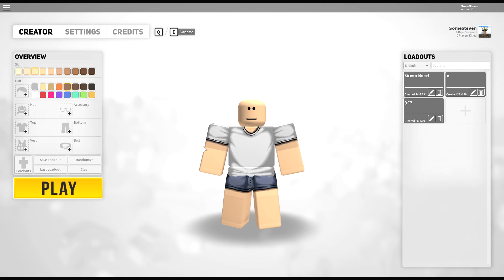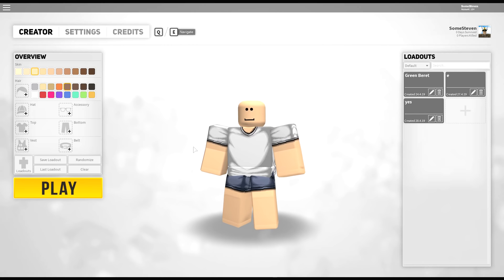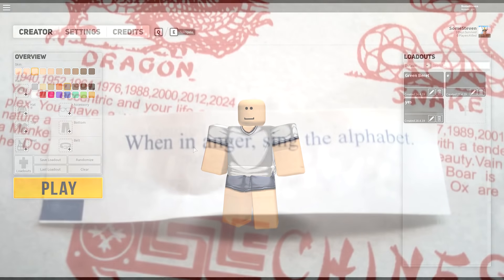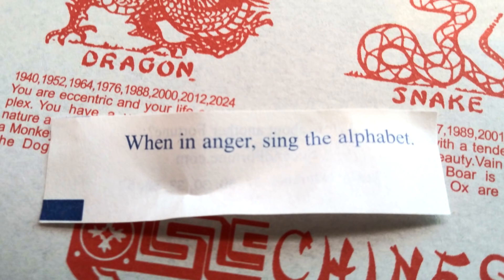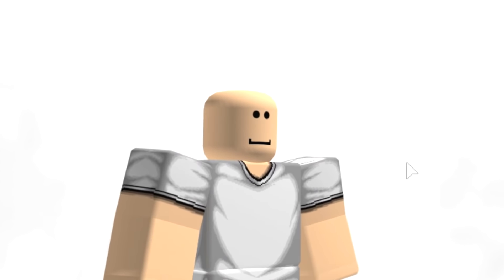Well, that was an adventure and a half. I guess I'm gonna stop here. There's a fortune cookie I got the other day that was something about being angry and saying the alphabet — A, B, C, D, E, F, G... I can't do it. I'm sorry. Peace.